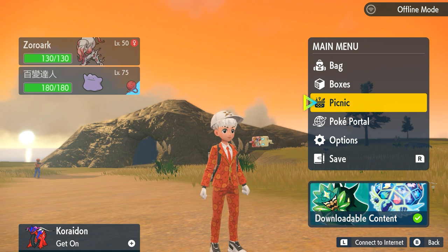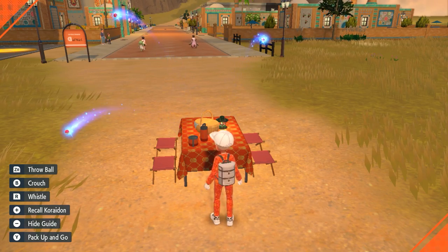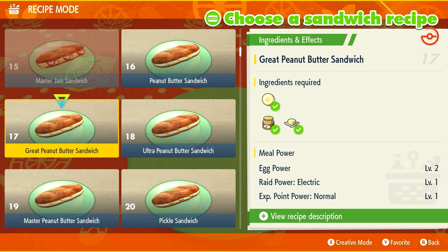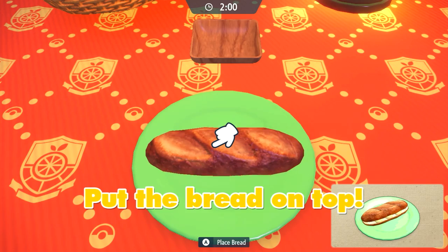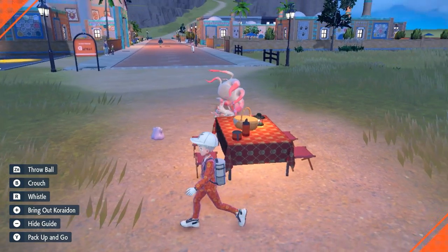Now, before you attempt this yourself, there is a little bit of a catch which I'll get to first, but I want to show you making a normal picnic using Ditto and Hisuian Zoroark in a party. We're going to go ahead and make a nice sandwich. Sandwich number 17 is the one — just drop a piece of banana on a sandwich and put a bread like that. We get egg power level two with the sandwich, which is fantastic.